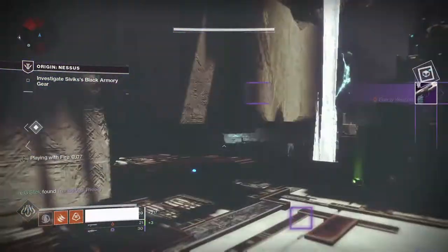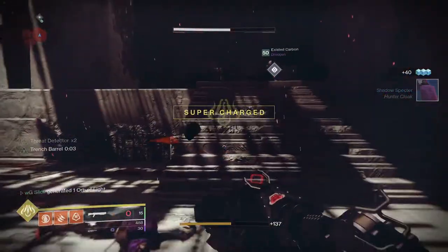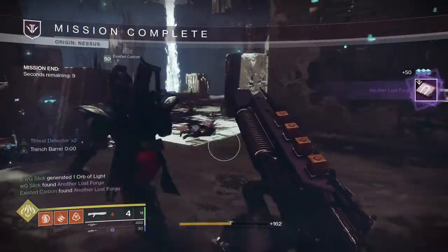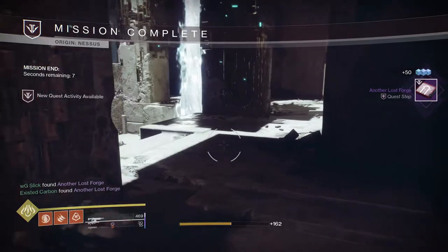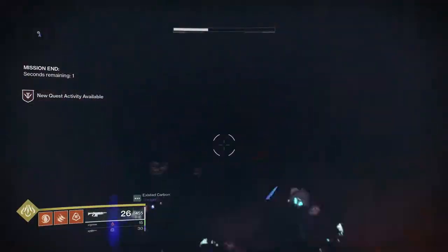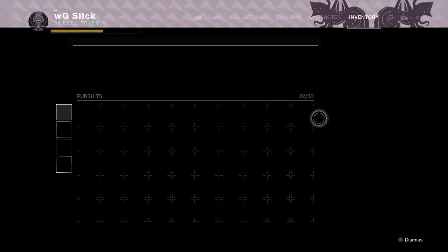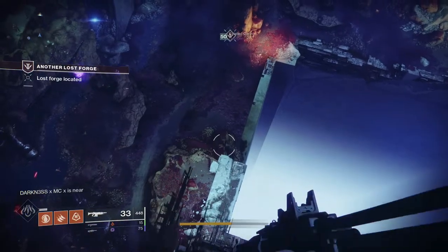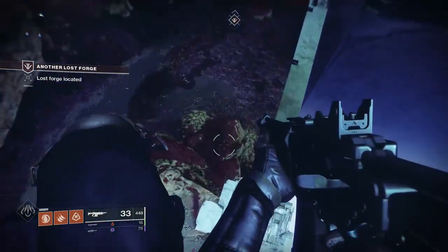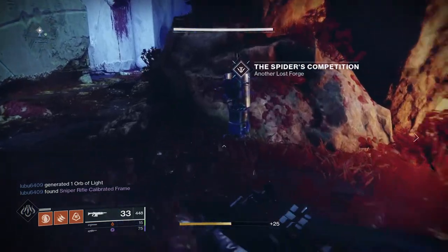Then you'll have the second actual mission in this quest line — it's a similar concept to the EDZ mission, except it's a lost sector on Nessus, still with the fallen. Same style: kill the boss, scan the cache. At this point you actually discover this whole quest line is for the second forge. You're going to launch the forge mission — it's right next to Artifacts Edge.